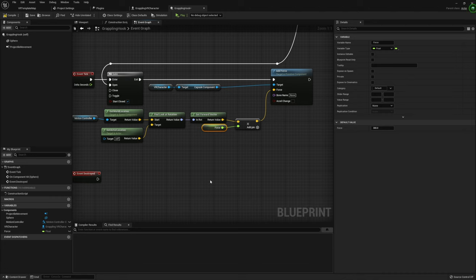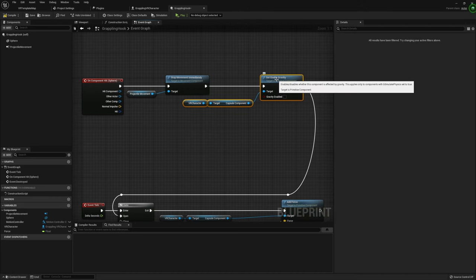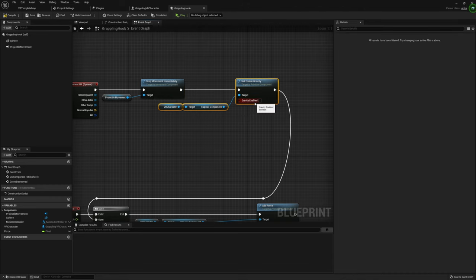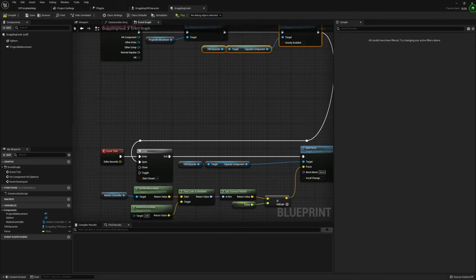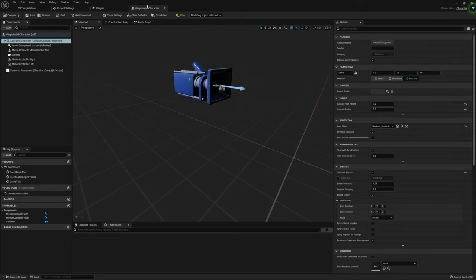The final thing is coming back to On Component Hit and copying the Set Enable Gravity node. Down here on Event Destroyed, I'm just going to set gravity back to enabled. That's all we need for Event Destroyed — it just reverts anything we did to the VR character. Since the only thing we did was disable gravity, this re-enables gravity simply. And that is all we need to do for our grappling hook blueprint.